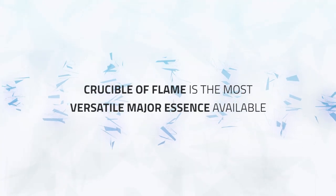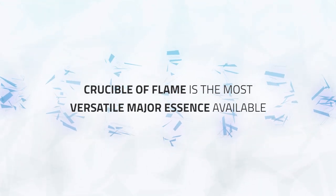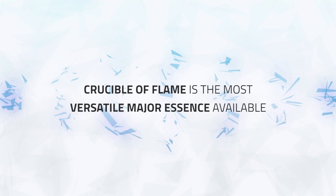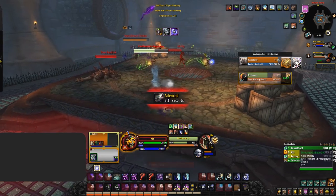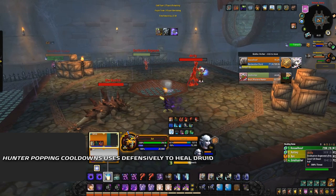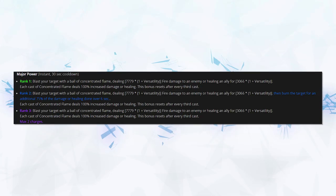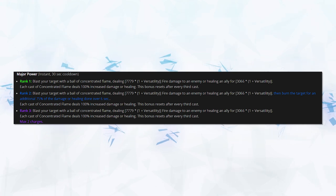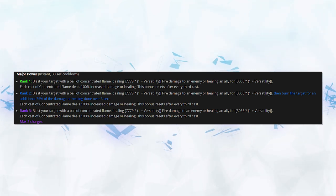Why should you consider taking this essence? It's one of the most versatile major essences available right now, as you can use it either offensively or defensively. For example, if you're a hunter in 3v3 and your healer is caught in a full stun and unlikely to survive, you can target them and use the essence to heal them for a decent amount, allowing them to survive. Then 30 seconds later, if a target is kiting away from you on low health, you can use this essence to finish them off. It's extremely versatile.